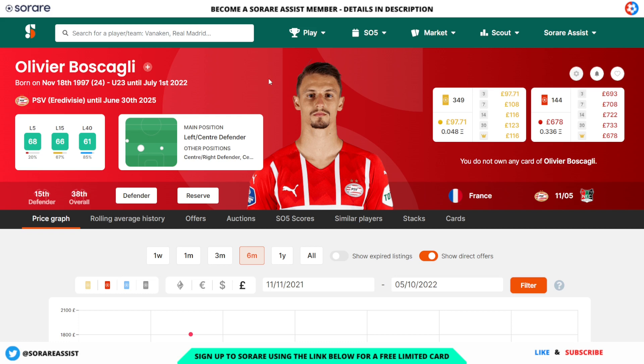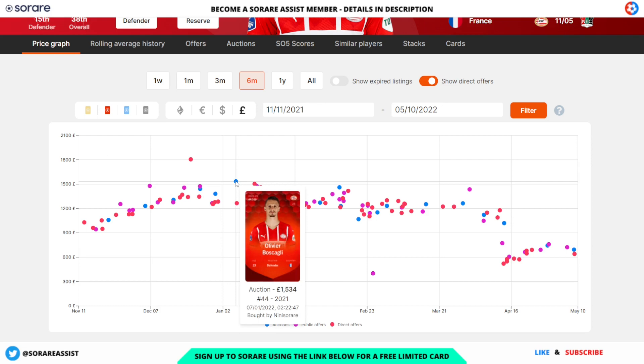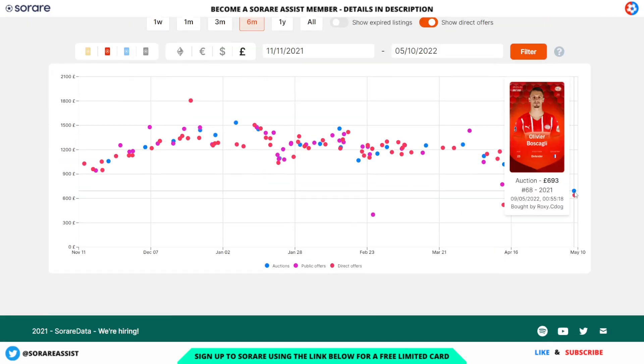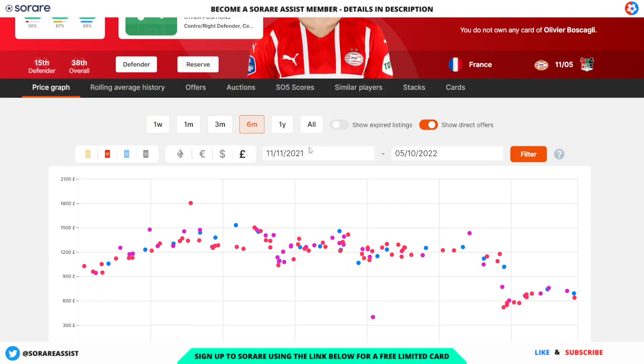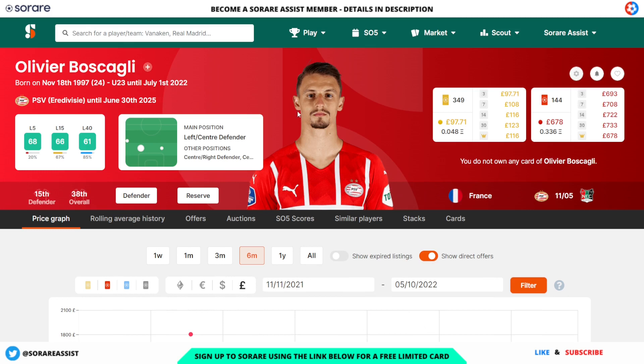A good defender is Oliver Buscagli of PSV. He is currently injured but hopefully going to be back for next season. He's got an L15 of 66 and an L40 of 61, which is really impressive given he played 85% of those games. His limited is going for £197 and his rare for around £678. In January someone picked him up for £1,534 and in February for £1,460, but more recently someone snapped up a real bargain at £693 on the 9th of May — a saving of around £900.